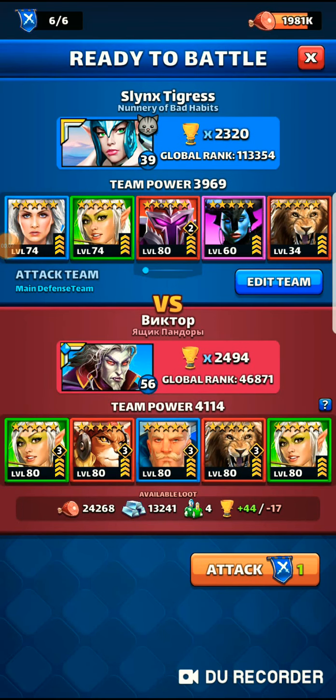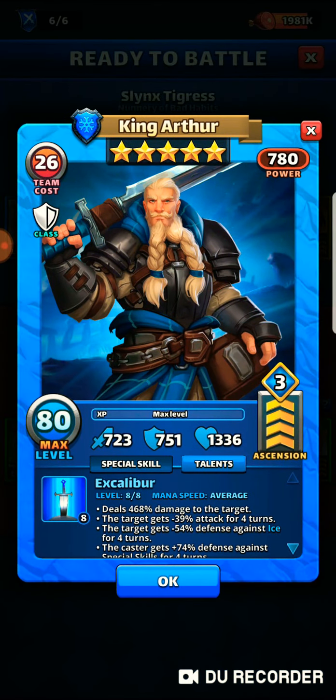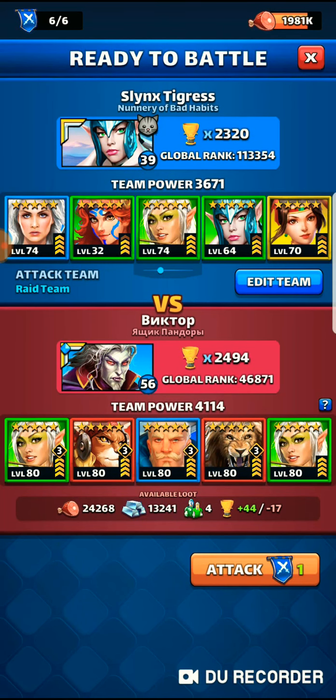Hey everyone, this is Slinks Tigers from Nunnery of Bad Habits, and today I want to show you about color stacking in a raid. Their tank is King Author, and I'm going to stack three greens against him.